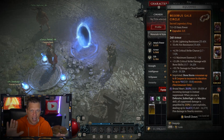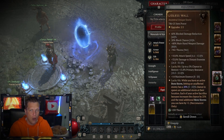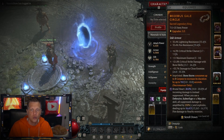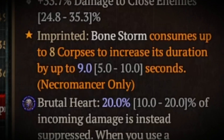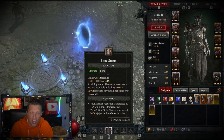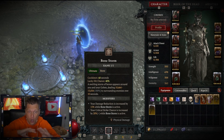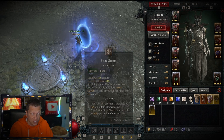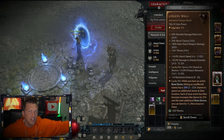Quick editor note: I forgot to clarify the aspect I was referencing — it's the Osseus Gale, and it's a great synergy for this build around the Lidless Wall. Osseus Gale makes Bonestorm consume up to eight corpses to increase its duration by up to ten seconds. Since Bonestorm's default duration is ten seconds, you're basically doubling it using corpses. As you move through and clear content, you double Bonestorm's duration, which directly synergizes with Lidless Wall since you need an active Bonestorm to keep chaining and spawning new ones.